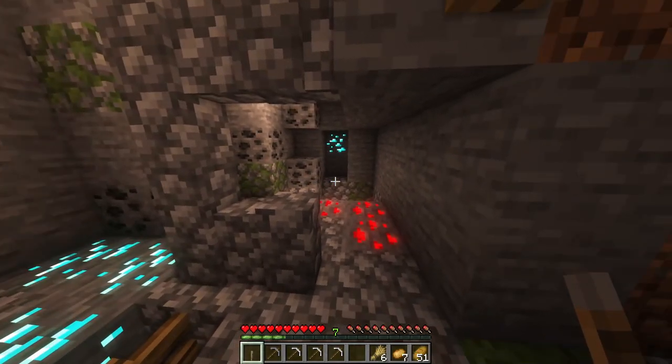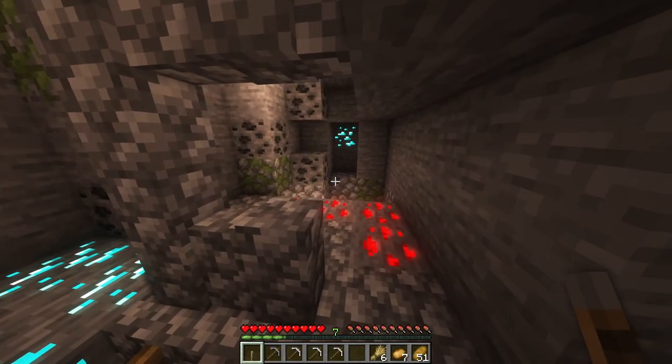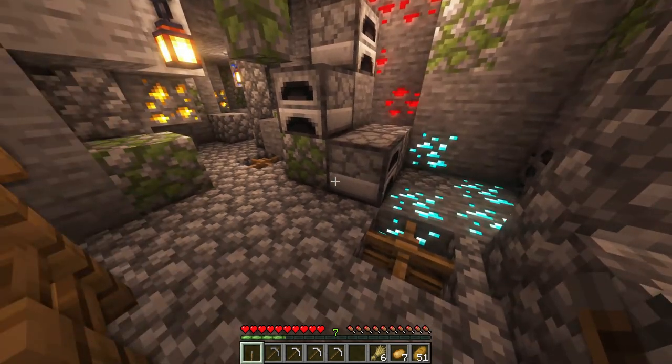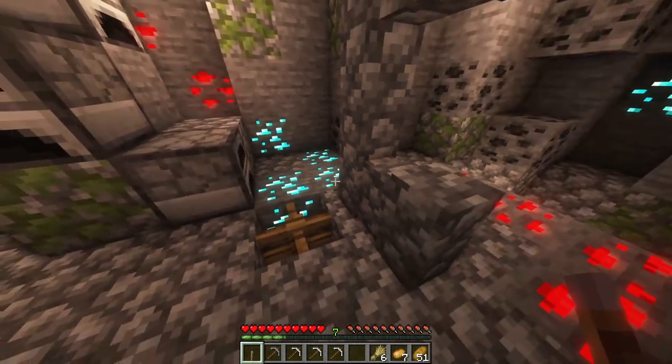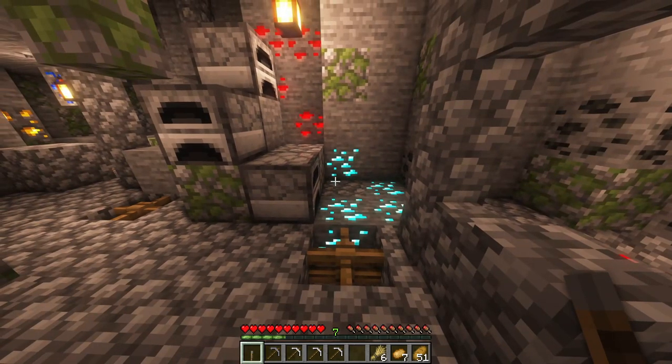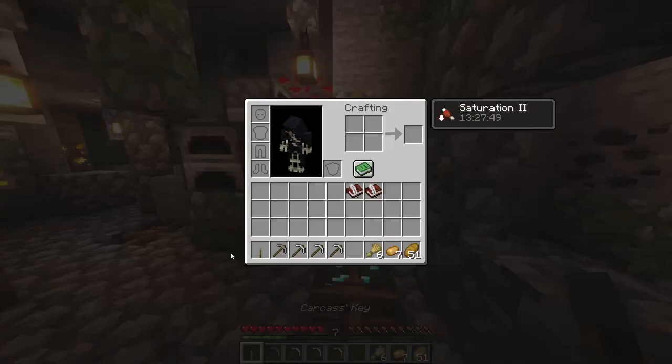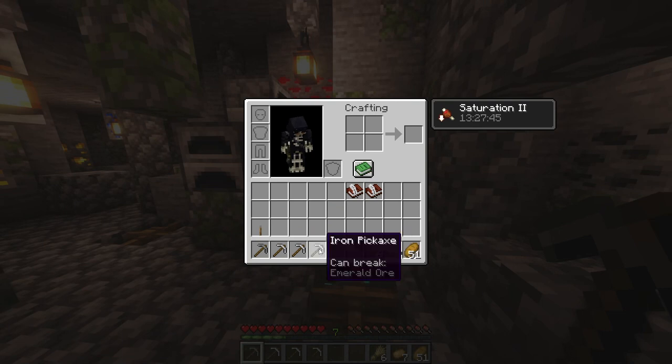Welcome back to Aeronaut's Odyssey, where we have to dig ores to smelt ingots to give to an alchemist to enchant this lever. That's not a euphemism — I literally have to enchant this lever. But that's neither here nor there. I need to gather a bunch of stuff.